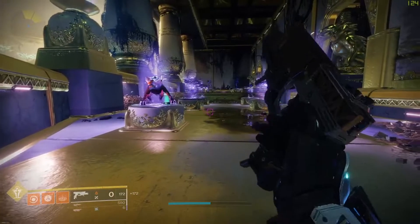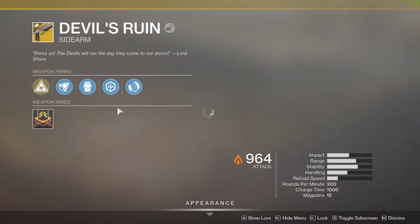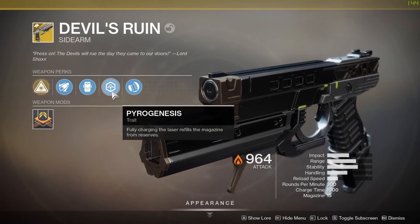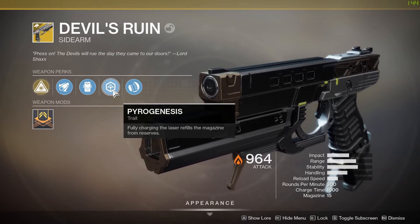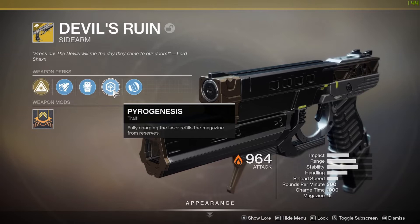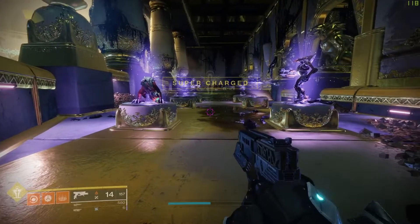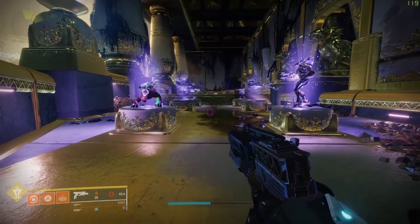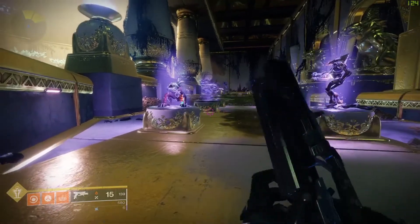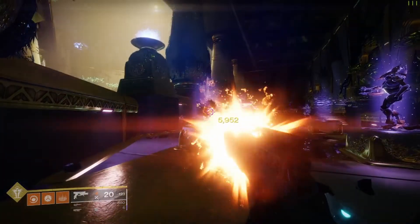How's it going guys? I'm going to show you how to perform the infinite ammo refill glitch on the new sidearm Devil's Ruin. You can fully recharge and it will actually refill the magazine from reserves. This is a very difficult thing to do — I have yet to get this to work by clicking manually myself, so I did set up a macro to get it more consistently.